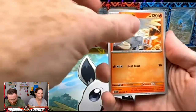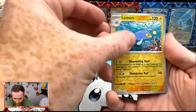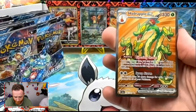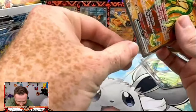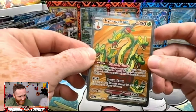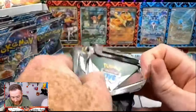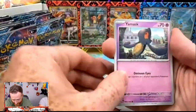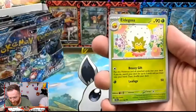Reshiram, Lapras, Lacy — we got a reverse Noctowl, a reverse Lanturn — oh yes! This set is amazing, look at that. We're doing really good on pull rates actually — this is going a lot better than I thought it was going to be. We got an ultra rare Hydrapple EX!